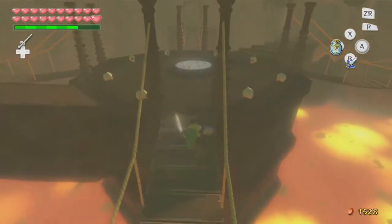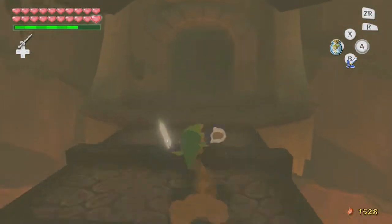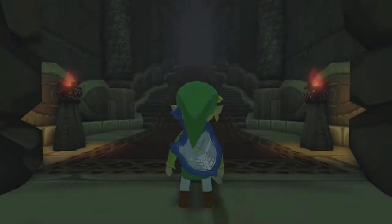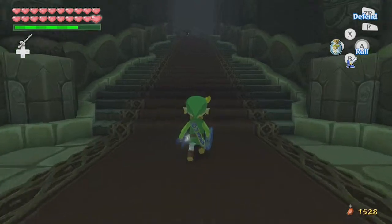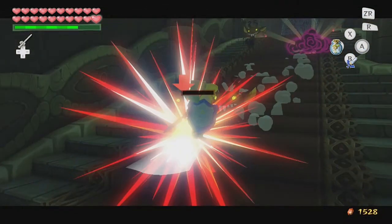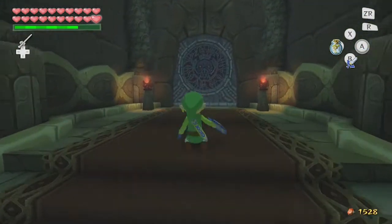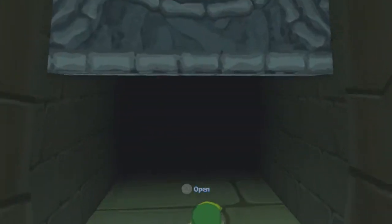So anyway, with all of that done, let's push on forward. Right now we're going to enter a big staircase. A couple of mini Blins — nothing to be too afraid of. They die relatively easily and we're going to go further in.